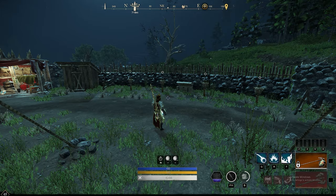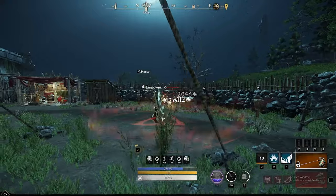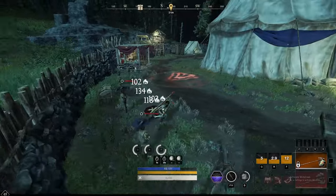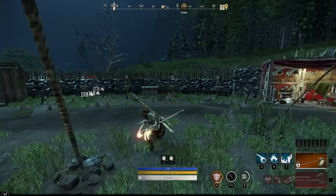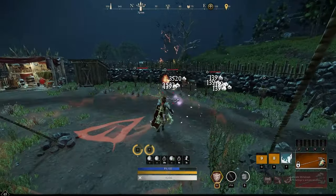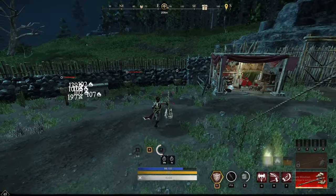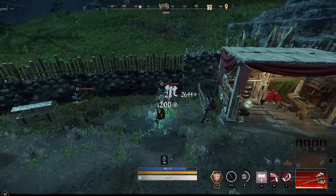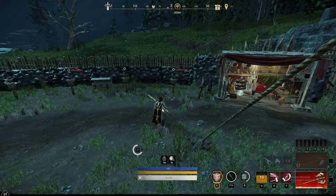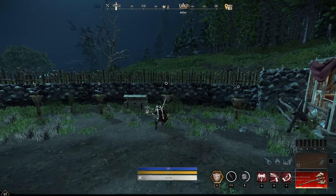If you are new to the fire staff you really need to get the hang of getting your light attacks in between your abilities — this is a massive DPS increase as it applies a ton of smolder stacks. Ideally you really want to be abusing your heavy attacks for the CDR, but if you can get a few light attacks in between your ability casts you are going to see a massive DPS increase. The same thing applies with your great axe — before you reap, get in that auto attack before and after for that free extra weapon damage.